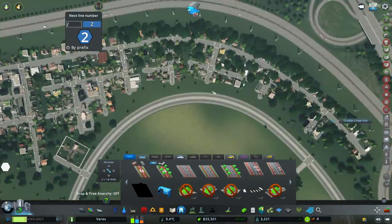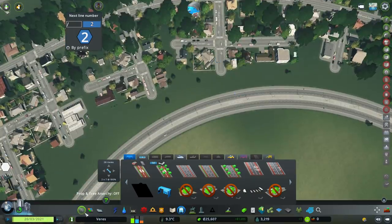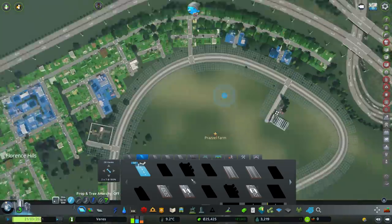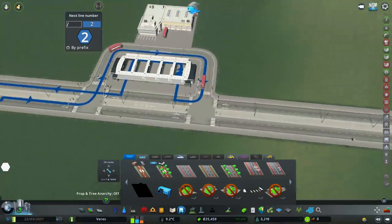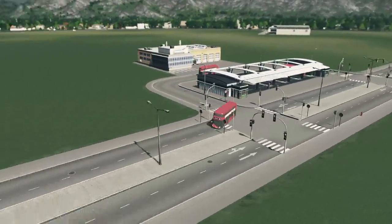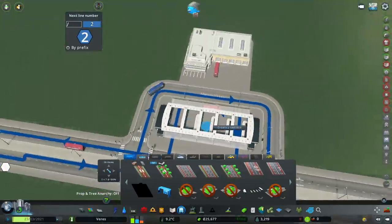Before we do that next line, we need to add a connection up here. This spot here is about halfway round, and if we just add a normal through road onto there it shouldn't cause many issues — famous last words. There go the buses! We've got nice red double-decker buses going out on this line — that is cool. And then some normal buses as well. I like that a lot.